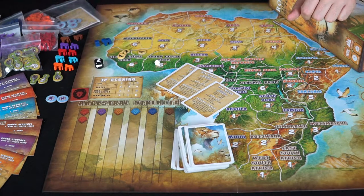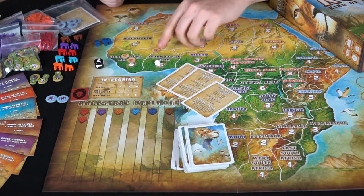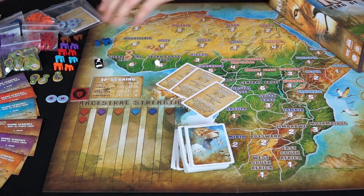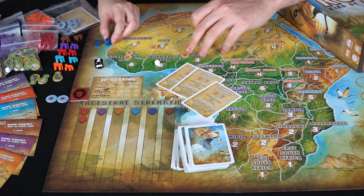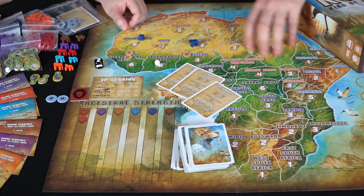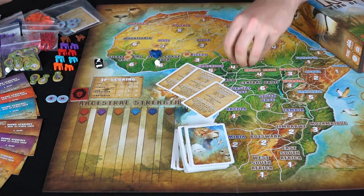When you make babies you get a random token and you don't know if it's a boy or girl until the next turn — you flip it over and it'll tell you. The ratio is roughly two females to one male, so you get more females than males. Males will be able to roar, which allows females to be transformed into your pride. Females gather food from locations on the board, and you can use them together to mate.